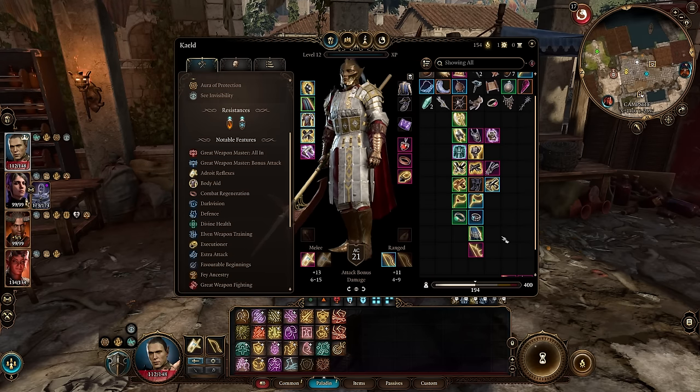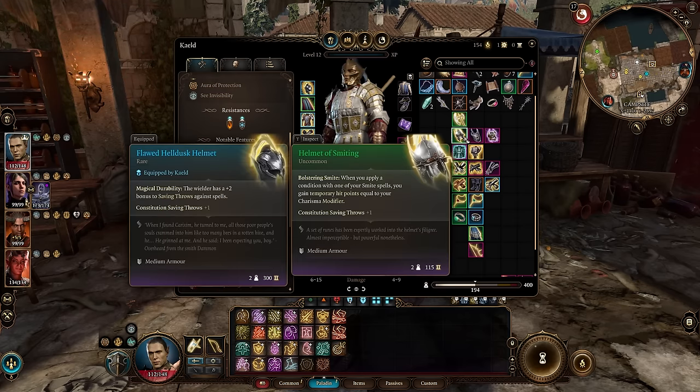You're going to get all that gear and pretty much this build comes fully online in the middle of Act 2 — as soon as you get the Halberd of Vigilance, you're pretty much set. Everything else just makes things a little bit better in one direction or another. Starting with helmets, we have the Helmet of Smiting, found in Act 1 in the Underdark.